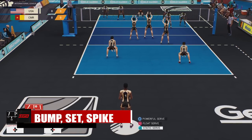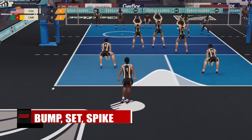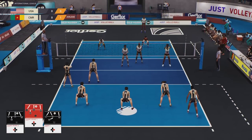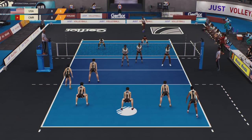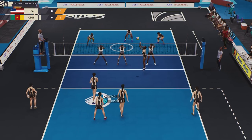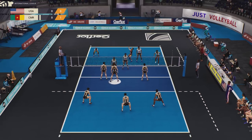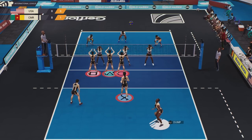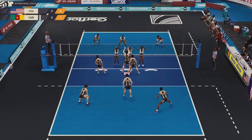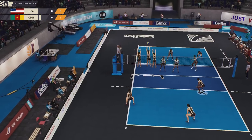I actually do not hate the control system in this game. It feels a little odd at first since the left stick does not actually move anyone around. Instead, you have to use the face buttons to bump the ball in the air, press another button to select who you want to set the ball, and then either spike it or loft it over the net. While defending, you can move your players with the triggers, and blocking is done by pressing the square or X button. I actually really do like this idea, even though it is kind of quick-time-eventy.